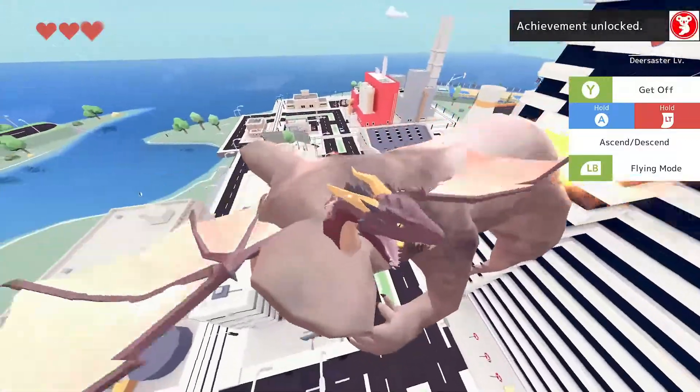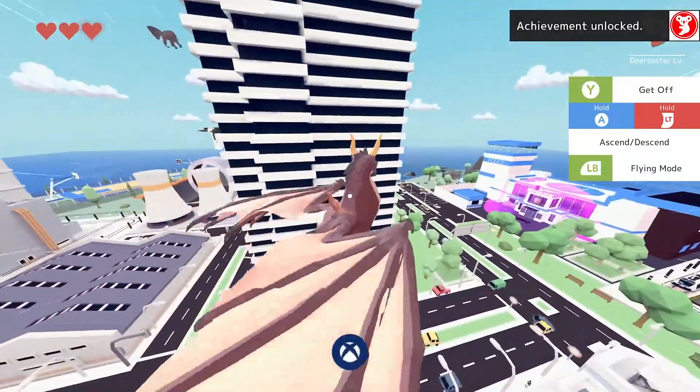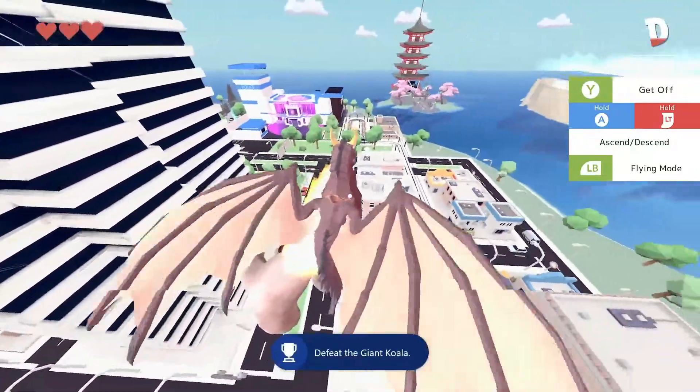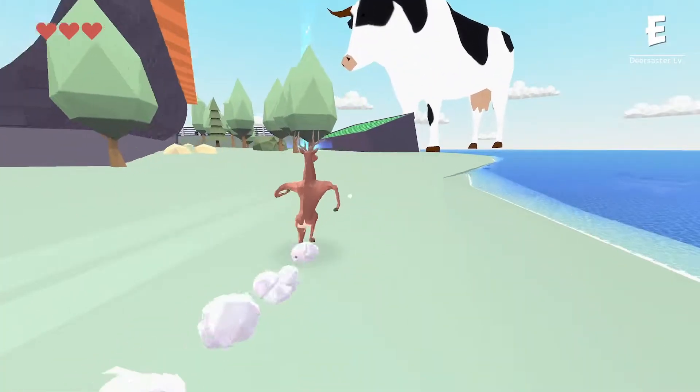We're going to fly into town, find the koala, flame the koala, and get another ridiculous amount of G — just for flaming that koala. That was 140G just for flying around and using our flames on random things.